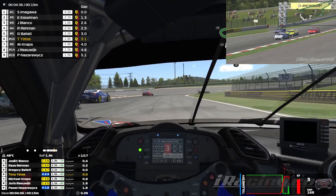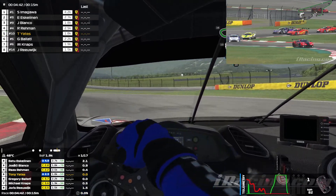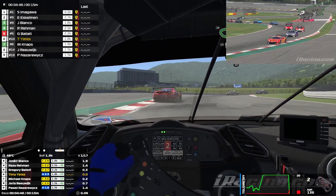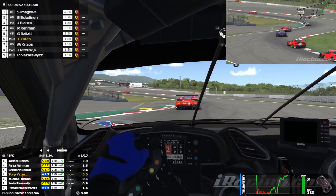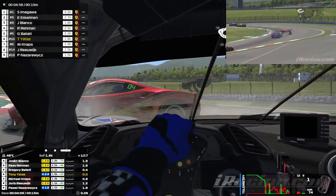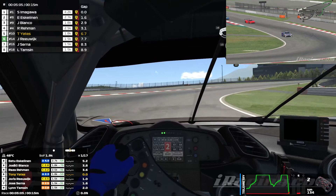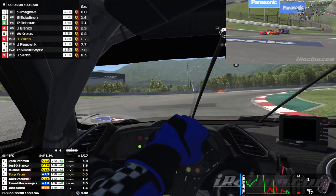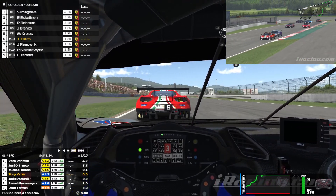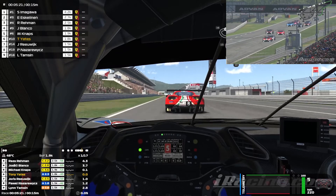Big hairpin coming up at the bottom in this configuration of the track. I have a little look down the inside, send it, and manage to hold that apex and take a position from the red Ferrari of Gregory Belletti. When he comes back he gives me a little tap — good little racing. I have to follow him back up to hold the outside. He has a bit of a wobble and then as he turns in he loses the rear. Good evasive action by me, otherwise that would have been the end of my race as well. I came out unscathed and we're up into P5.